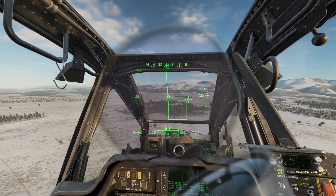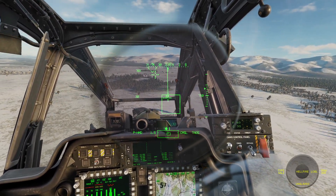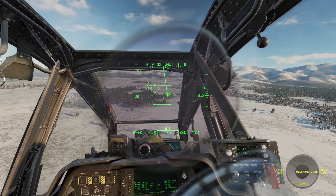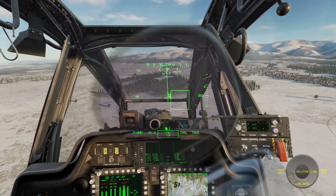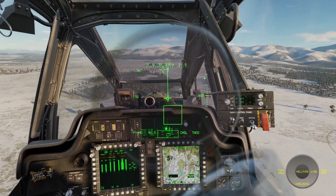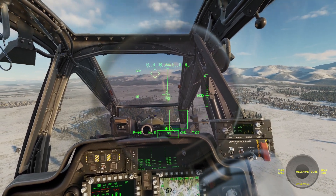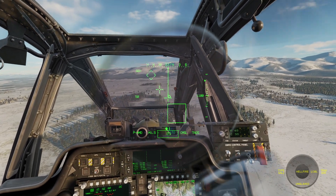So I'm going to get rid of my trigger safety. The way this typically works is you just press F to give George the authority to fire. And there it goes, just like that — that's how simple it is. We can watch our missile hopefully find its target. Yep.